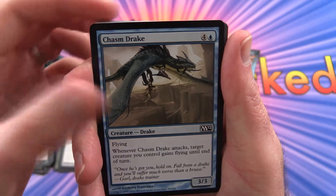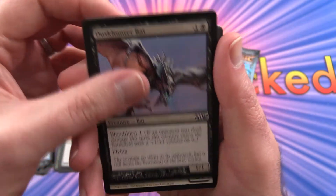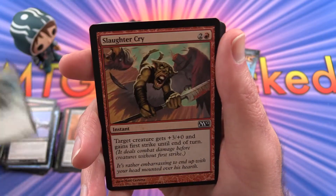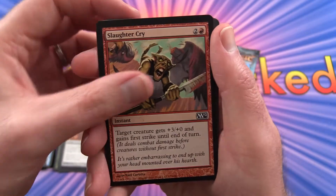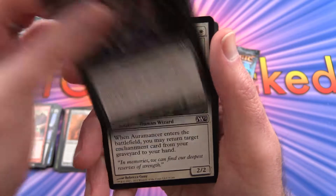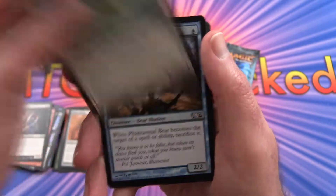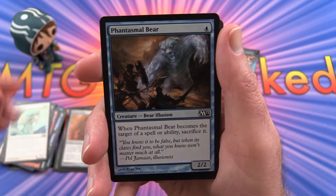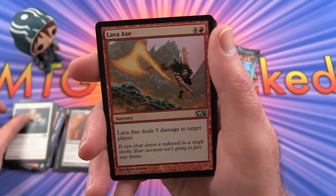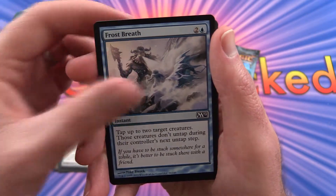Let's see what we've got in this one. We're starting with a Chasm Drake, Dusk Hunter Bat, Storm Front Pegasus, Slaughtercry — this guy again — Blood Seeker, Oromancer, Phantasmal Bear, Divine Favor, Lava Axe, Frost Breath.